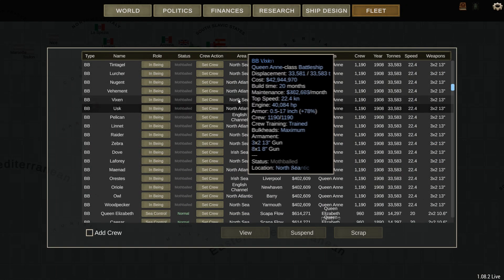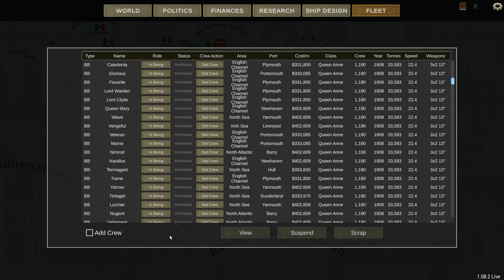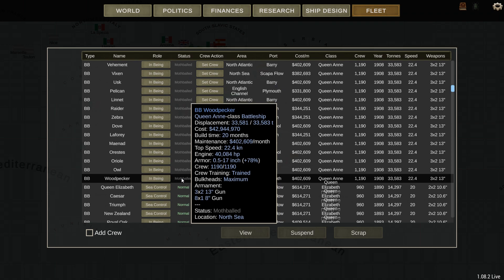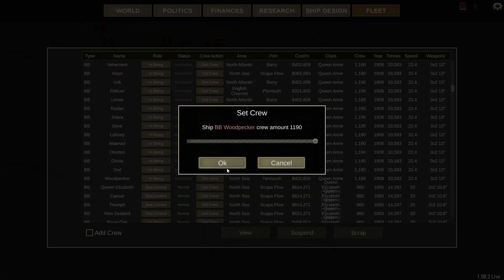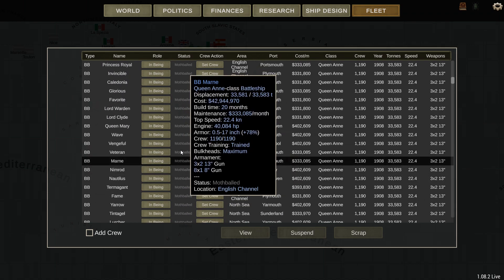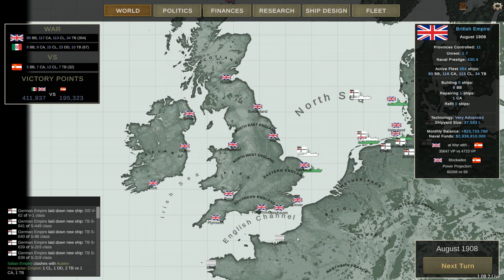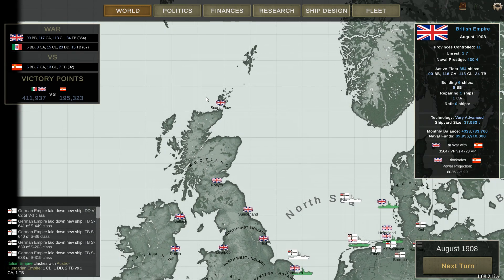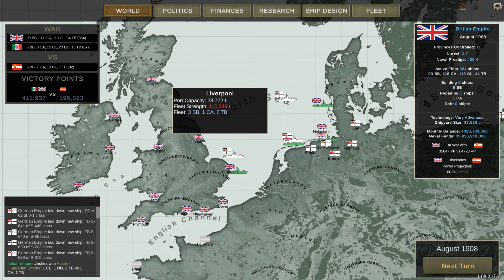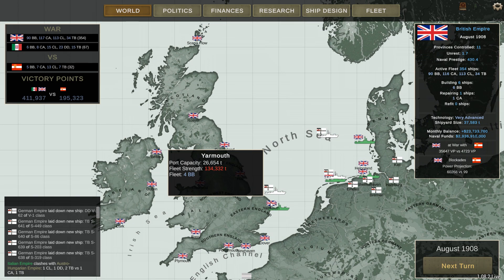Our first major batch of battleships was completed — about 40 something. We still have a few more on order of a slightly different class — well, more than slightly different, they're about three times the price. We need to go through and set the crew on all of these, but we'll do that off screen. There we go — finished activating the battleships. We're now at 90 active battleships with a total of 354 ships, and most of the ports are full now.